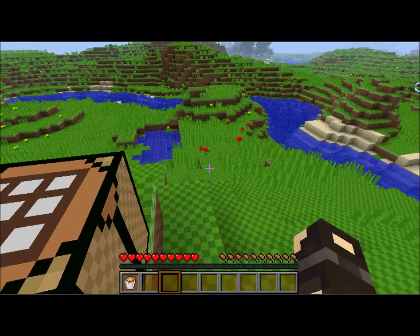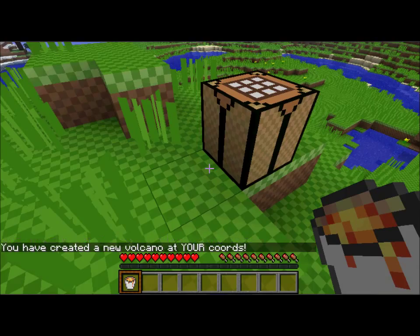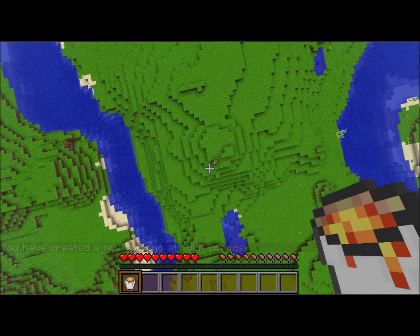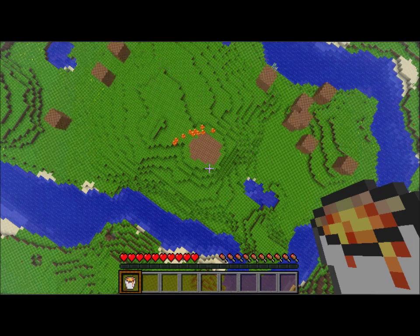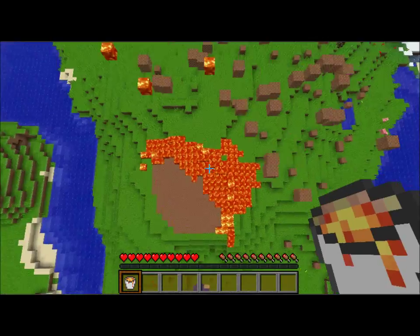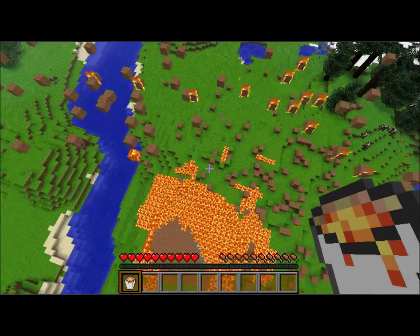You can spawn a Volcano anywhere, even underwater. I'm going to spawn a Volcano right here by this crafting bridge. You want to get away fast because lava spawns. It starts launching up random particles, lava starts spawning, launches particles into the air, and lava spreads.